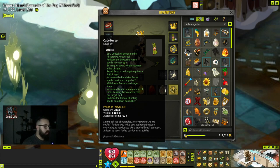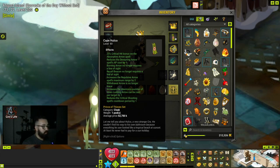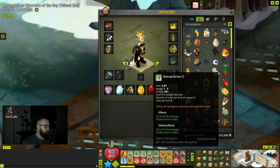Besides the Recoil Beacon, you also have the characteristic that Repulsive Arrow's maximum range is increased by two. We always use Repulsive Arrow no matter the element, so now we're going to have a bit more range, which is pretty handy.